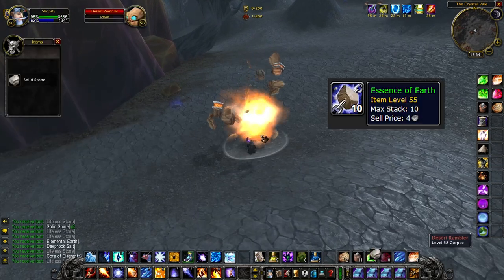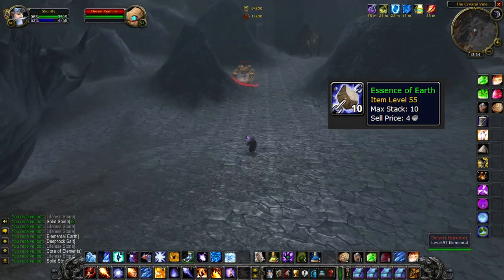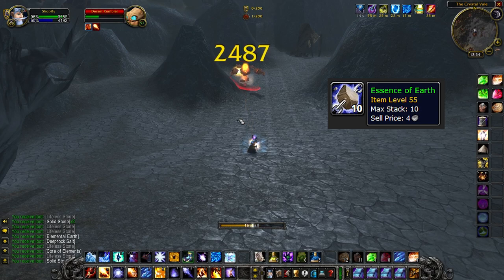The other drop is Essence of Earth. It is a low drop rate, but decent enough. This one is very important at the start, and I'll tell you why. These are used for all kinds of stuff — let's talk about which.